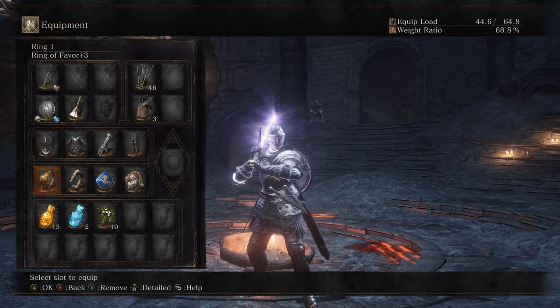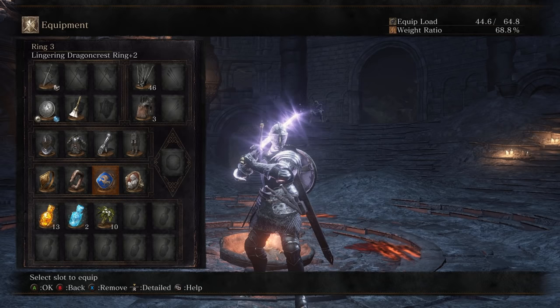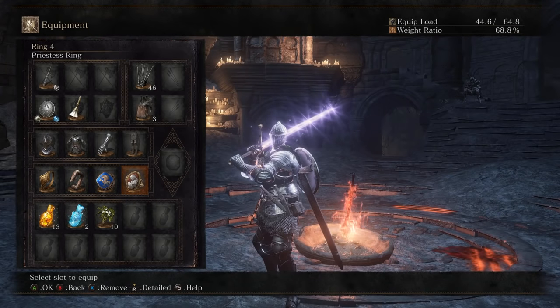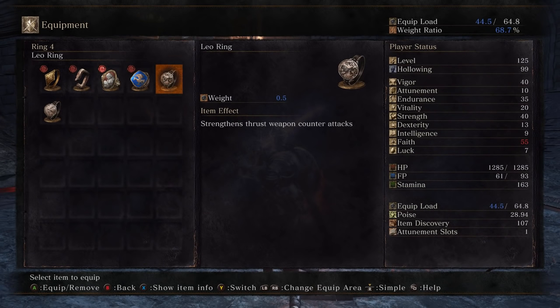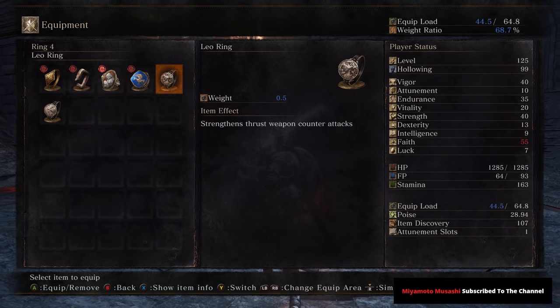I definitely recommend starting with the Knight class. I have the Heavy Claymore, the Simple Llewellyn to rebuild my FP just in case I need to rebuff, and the Yorshka's Chime because it has the highest spell buff at 60 Faith. For rings: Ring of Favor plus 3, Prisoner's Chain, Lingering Dragon Crest Ring plus 2 so we don't have to buff as often. After you buff, ring swap the Priestess Ring to either Leo Ring or Hornet Ring depending on your opponent — Hornet against Straight Swords, Leo against slower weapons.